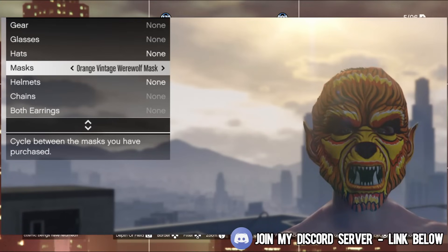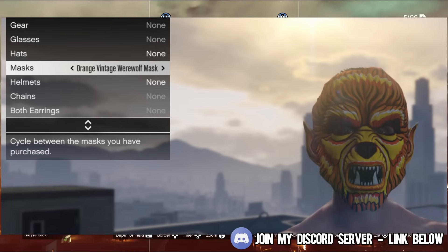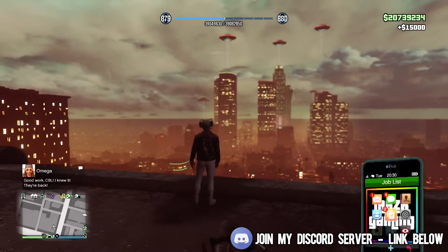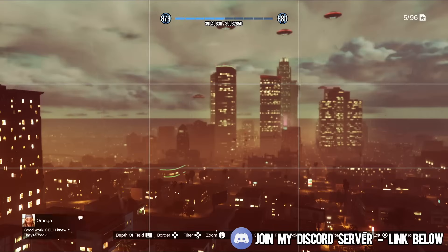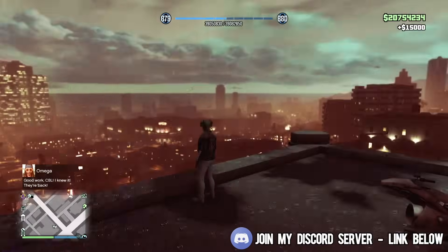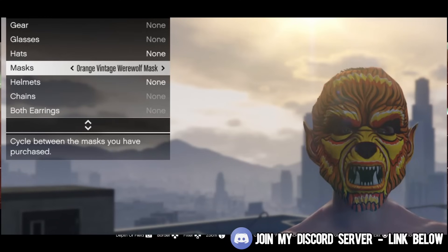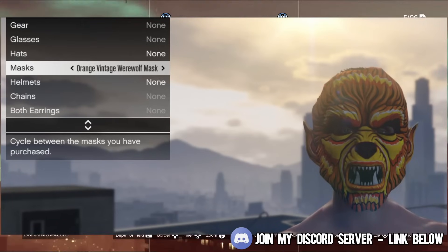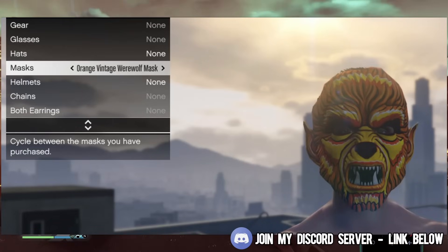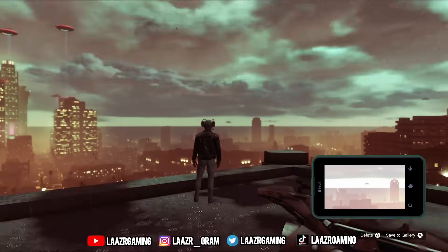We can also go ahead and unlock the new Orange Vintage Werewolf Mask by simply completing a bunker sale mission. If you guys are new GTA 5 players and don't even own a bunker, just join my Discord server and you should be able to find another player who owns a bunker and wants to unlock this mask too. You don't have to own the bunker — you just have to be part of an MC or CEO organisation that completes the sale and every player will unlock this new Orange Vintage Werewolf Mask.